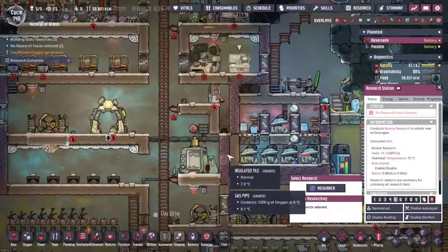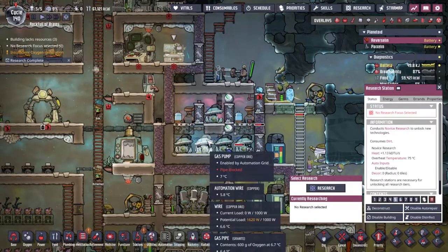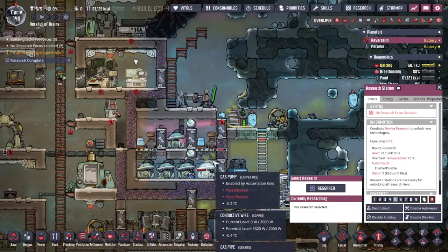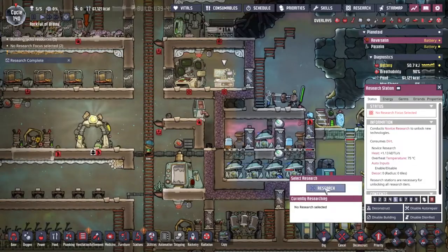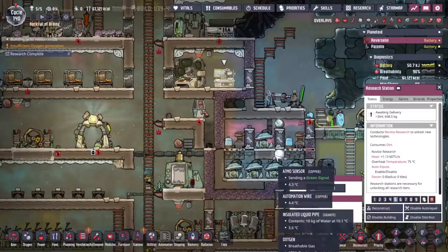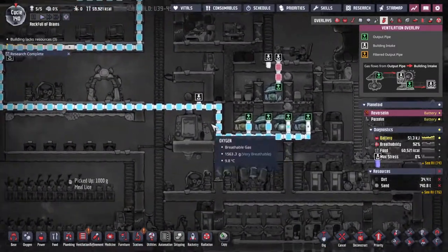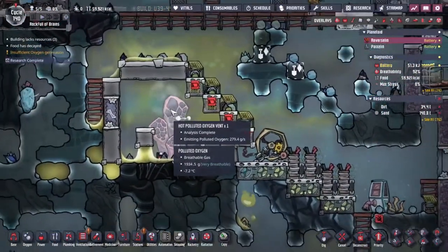A quick word on research: this system that gives us a whole bunch of oxygen keeps trying to stall out because of the amount of hydrogen backing up in the system. Every time the battery gets full it can't run anymore because of the automation I have there. Keeping a little bit of research ticking over at all times is actually doing us quite well for keeping the oxygen flowing. That said, everything's kind of jammed up — we've got a hot polluted oxygen vent spewing out.